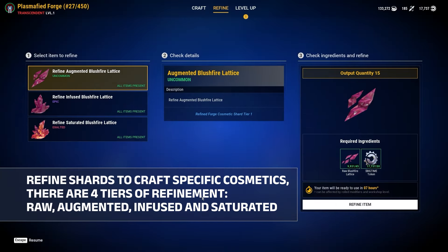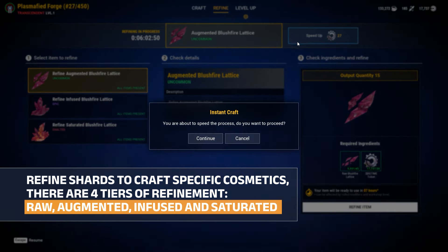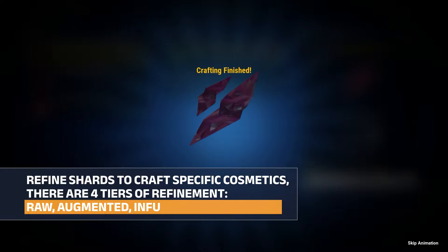There are three tiers of refinement: Raw, Augmented, and Infused, and the amount of each needed for crafting will depend on rarity.